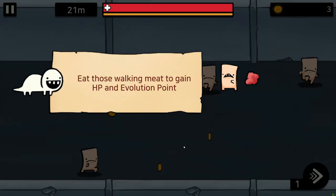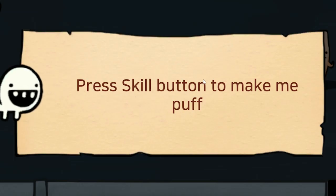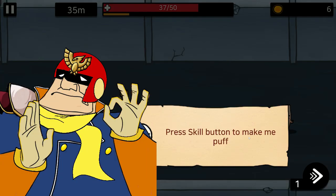To gain HP and evolution point. But I want to get the coins too. Press the skill button to make me puff. I gotta tell you, the diction in the game so far — A plus.